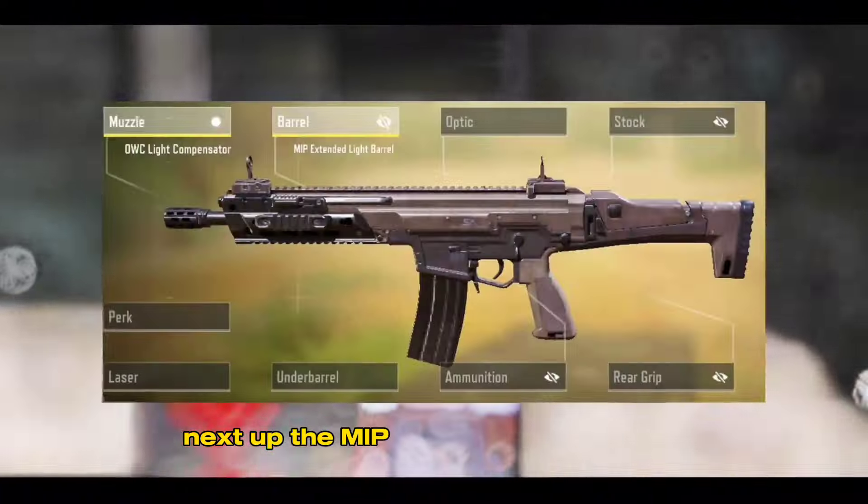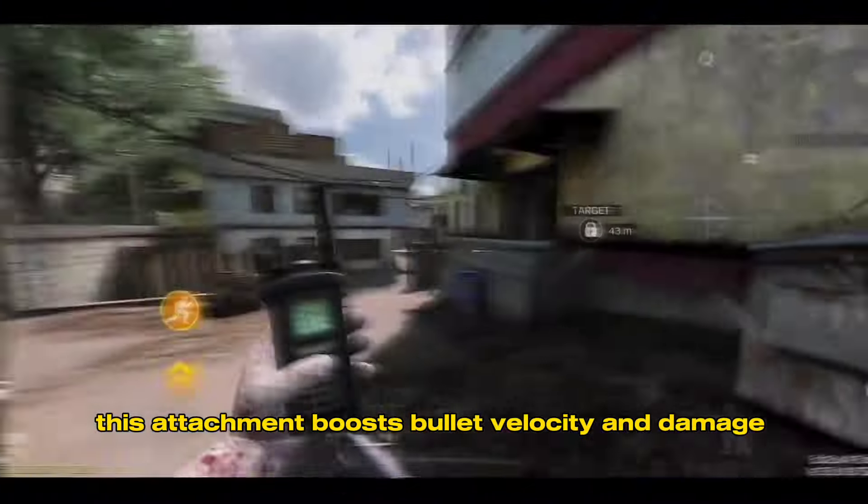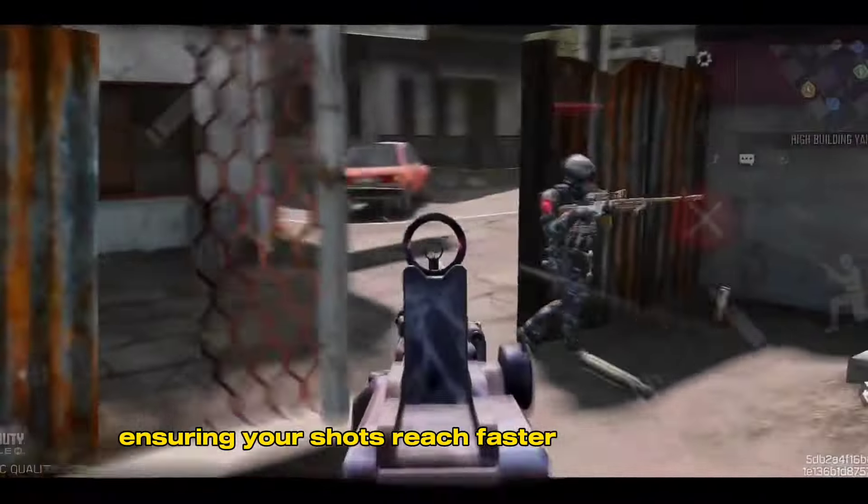Next up, the MIP Extended Light Barrel. This attachment boosts bullet velocity and damage range, ensuring your shots reach faster and hit harder.